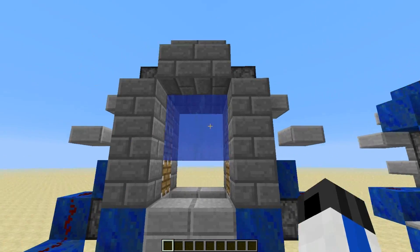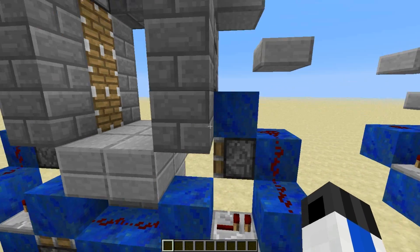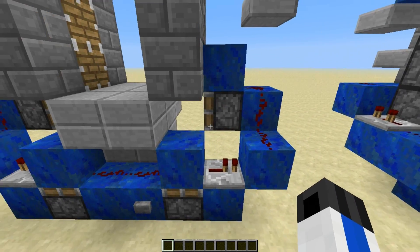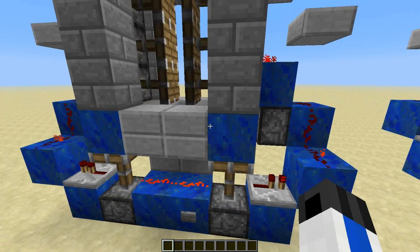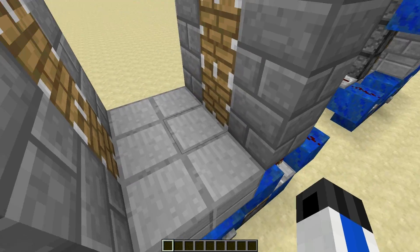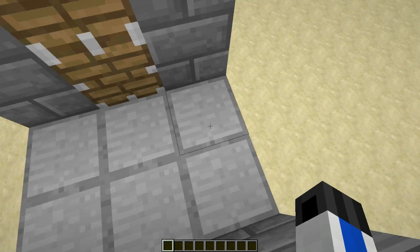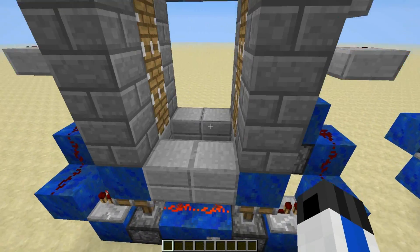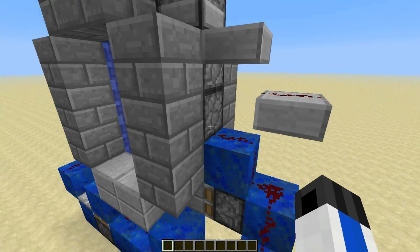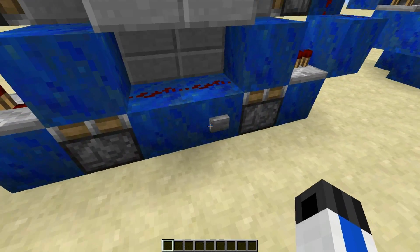You'll notice that this door works perfectly fine. How it works is basically there are two monostable circuits here — these blocks here will T flip-flop. This piston will make a very short pulse and push this block out so it will stay out. What this does is it creates a floor when it's open, but when it's closed, it will make a hole that the water can flow into. Then it also fires these three pistons to get rid of the water, and then fires the dispenser. So it's pretty simple.